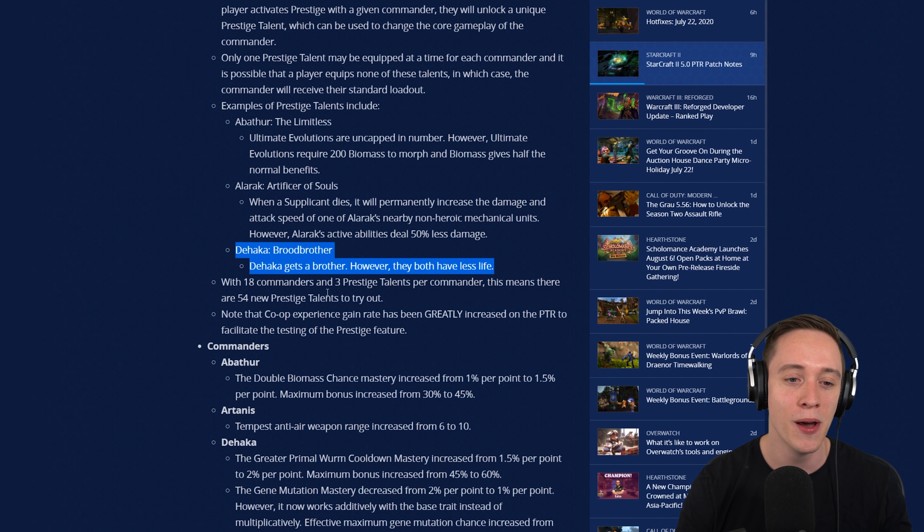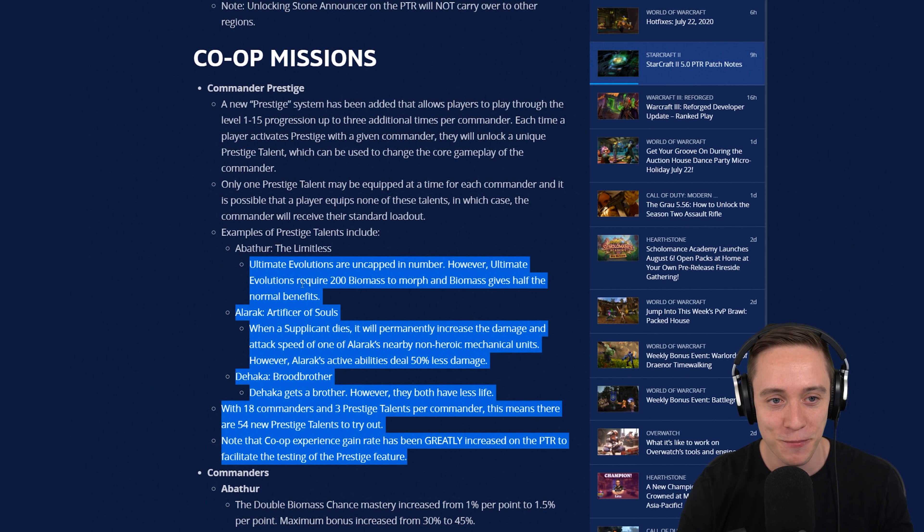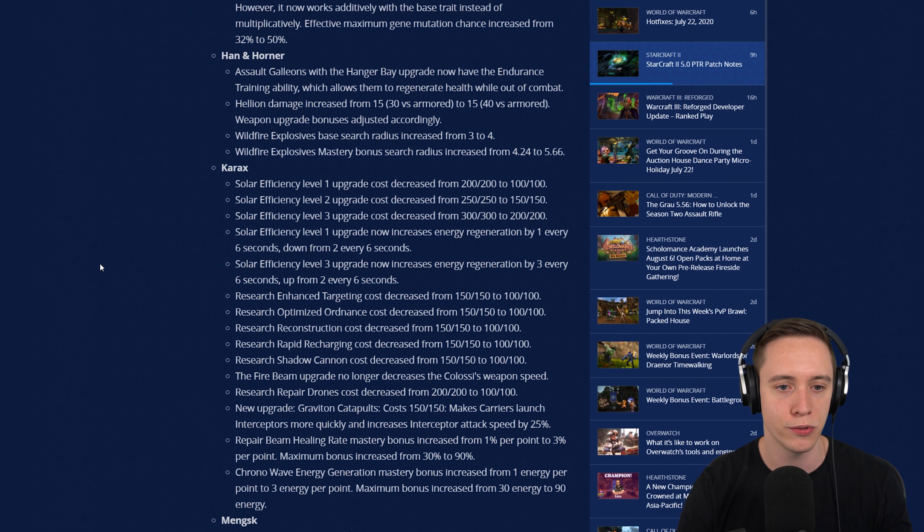With 18 commanders and 3 Prestige talents per commander, this means there are now 54 new Prestige talents to try out. Note that the co-op experience gain rate has been greatly increased on the PTR to facilitate testing of this Prestige feature. Really good stuff. I'm looking forward to giving this a try, and I know a lot of you are huge fans of co-op as well. There's also a bunch of other changes for commanders — Abathur double biomass chance mastery increased, Tempest anti-air range for Artanis increased from 6 to 10, Dehaka greater primal war cooldown changes. You can pause the video if you want to read those yourself, or check out the blog post down below.